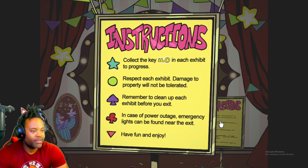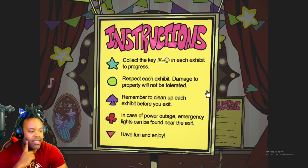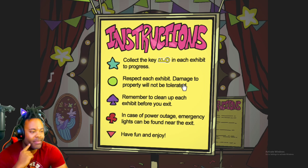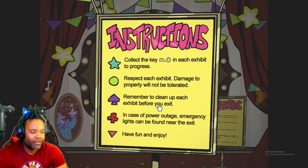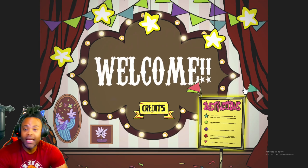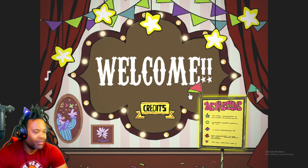Alrighty, welcome! Instructions! Alright, let's take a look at these instructions. Collect the gold key — or maybe this is yellow — collect the yellow key in each Exhibit of Progress. Respect each Exhibit. Damage to property will not be tolerated. Remember to clean up after each Exhibit before you exit. In case of power outage, emergency lights can be found near the exit. Have fun and enjoy. That doesn't seem so bad, if I'm being honest. So we'll see.